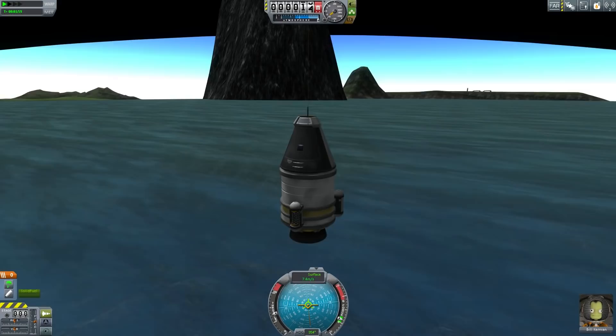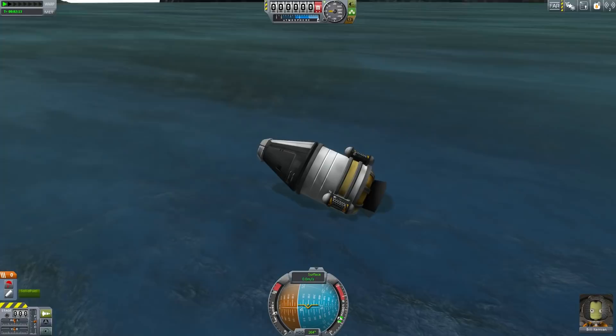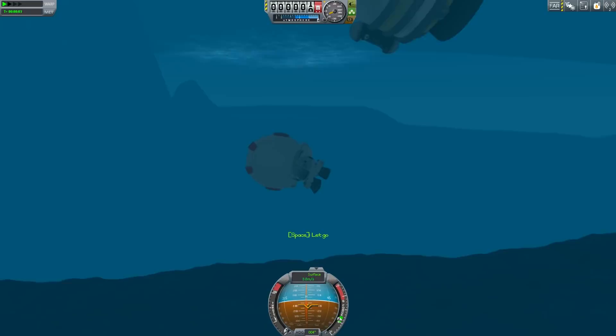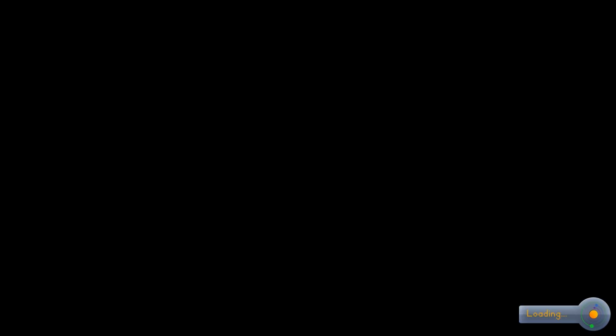I'm running this on 1.04 or 1.05, I can't remember. Keep that data. EVA and do the EVA report. Take that, take data, store data, board. I'm going to board and dump these experiments. Get my crew report. Now I can EVA one last time and just fall into the water. Let's get an EVA report while I'm sinking to the bottom. Is he going to come back up? Yes, he's coming back up to the surface. Meanwhile, I can just actually recover this vessel. Jebediah bouncing out of the water for just a moment there.